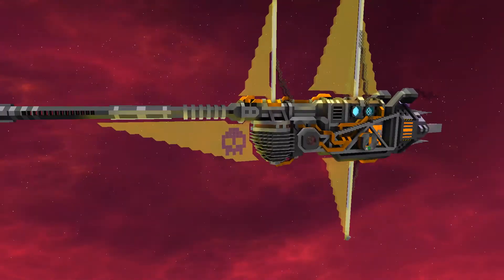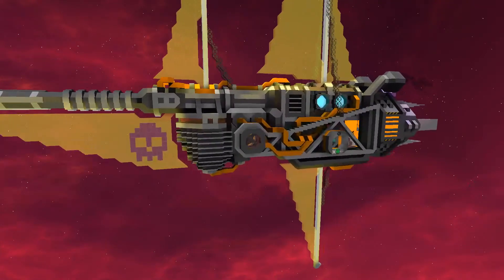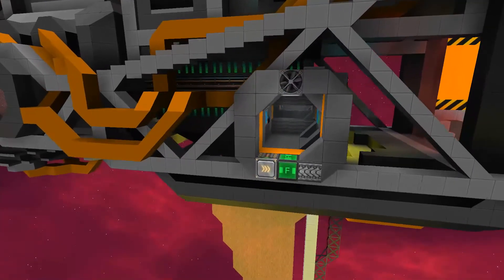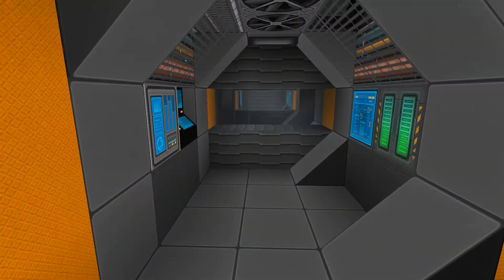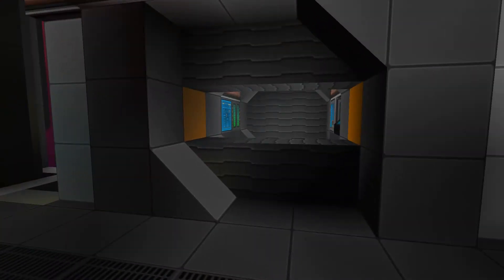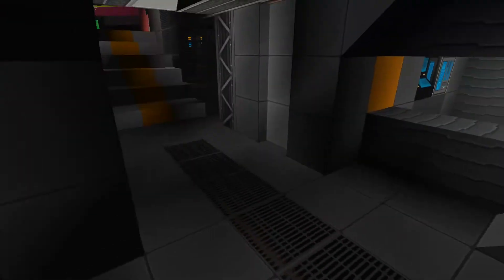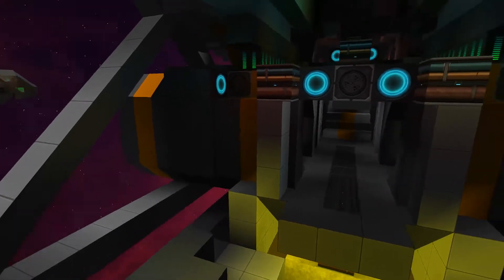We're still working on this little frigate, this sniper frigate. I don't really know what weapon system we're going to put in it yet, but this is the ship we're working on. This week we started on an interior, so we've got an airlock happening with a door here, mirrored on both sides, completely symmetric right now.